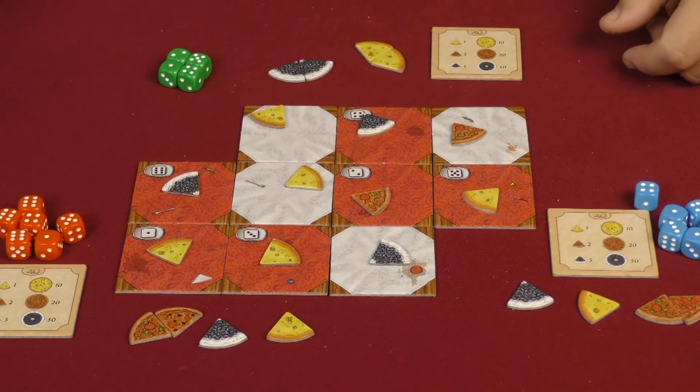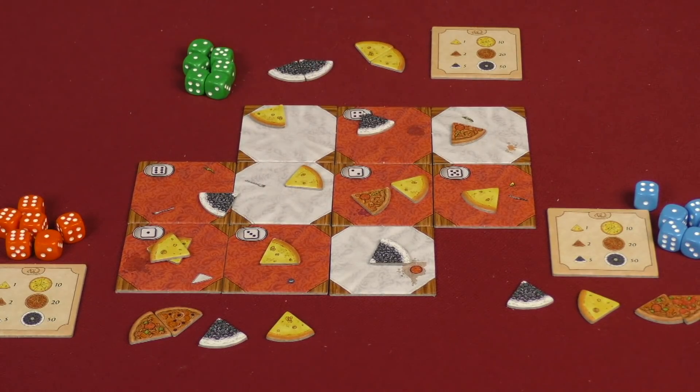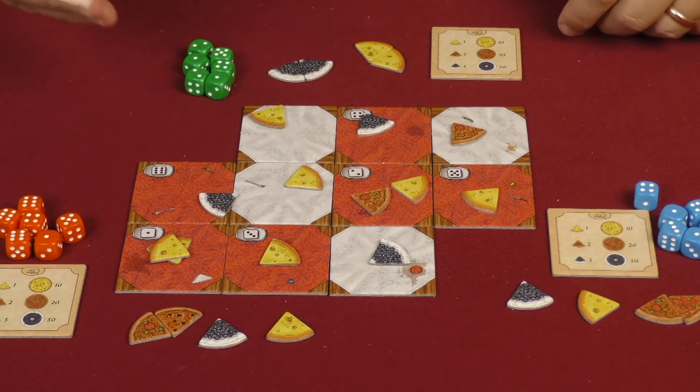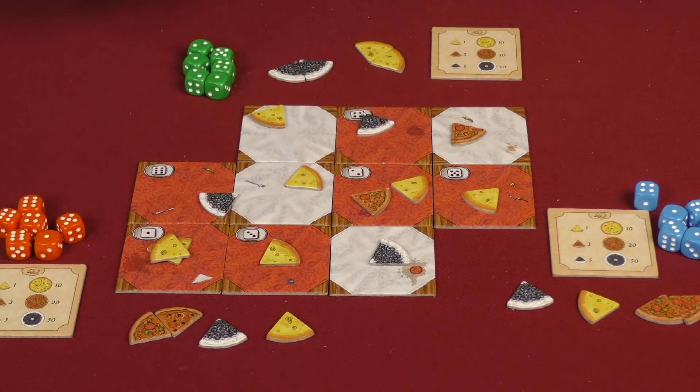The board is set back up, two more dice are rolled — a one and a two — and another round begins. The game continues to be played like this until one person or more people get 40 points or more, at which point the end of the game happens. There is one other end-game condition: if there are not enough morsels to fill the table, the game also ends that way. Whoever has the most points is the winner.